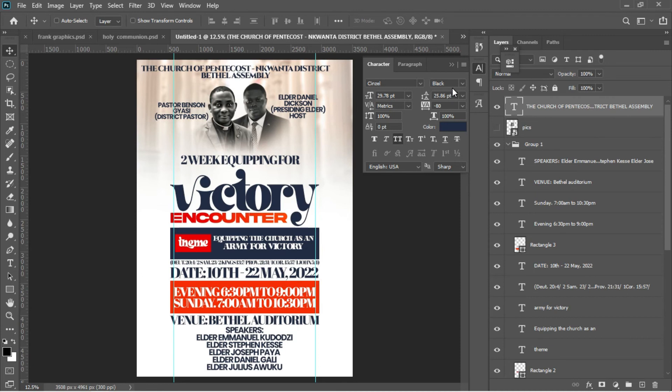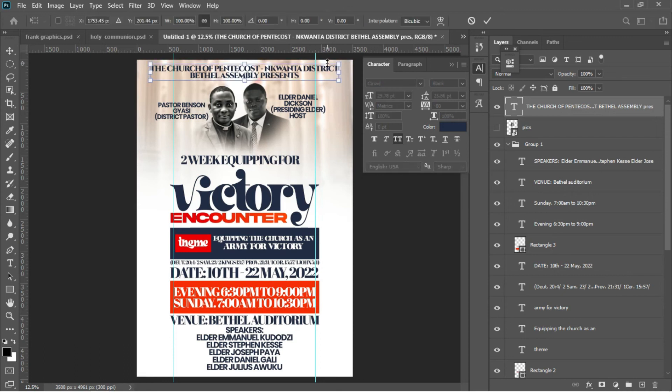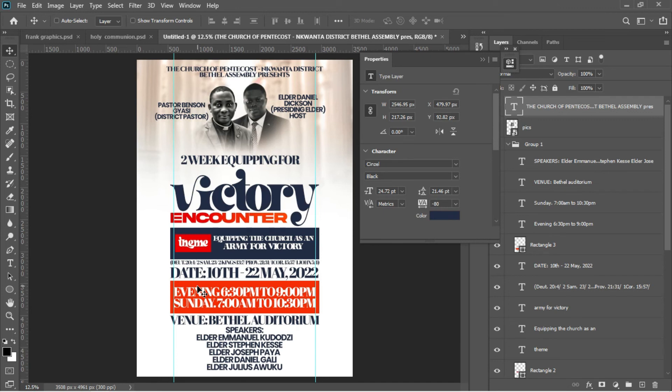The final thing to add is the presenter line — 'Better Assembly Presents'. Ctrl+A to centralize everything, Ctrl+D to deselect. Transform it to become smaller since that's the church name. Hit Enter.